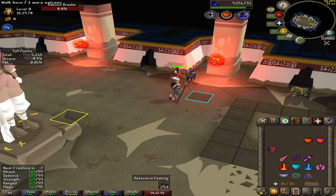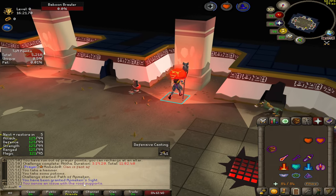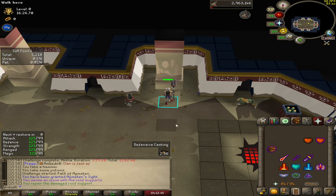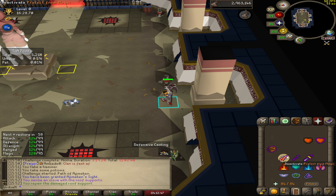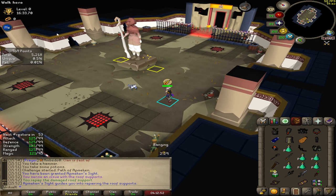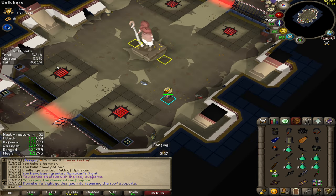During this phase, you're going to get a notification saying there's an issue inside the room — it's going to tell you there's an issue with the roof supports. Walk over here, click on the roof, and it's repaired. However, that is dependent upon how many people are in the room. If you have four people, you have to do every pillar, same with every vent.